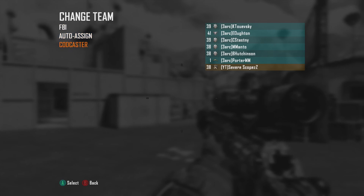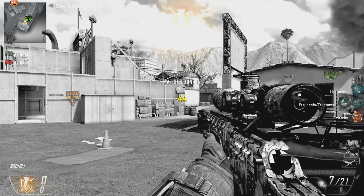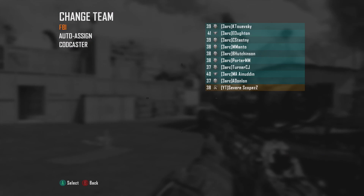What you're going to do is go to your multiplayer menu, go to Change Teams, go to CODcaster, go back to Change Teams, go back to Mercs, and then spam A.